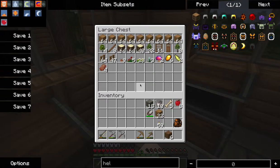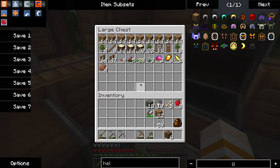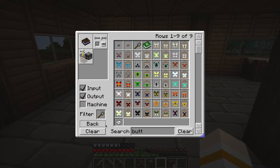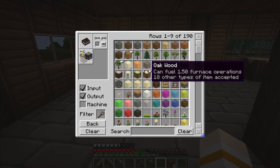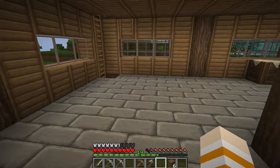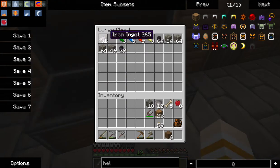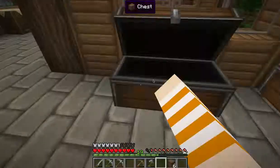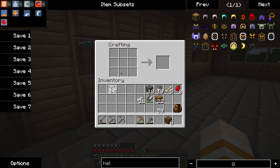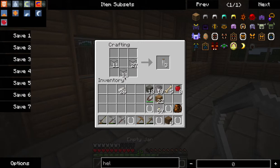We have some butterflies over there - so we need a butterfly net which requires string and sticks. How much string do I have? I don't have a lot of string. I can't catch any, so we're gonna have to do something else. We do have sticks. We can start doing Thaumcraft - basically we can do empty jars, which are just glass and some iron.